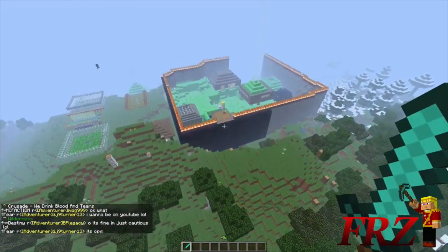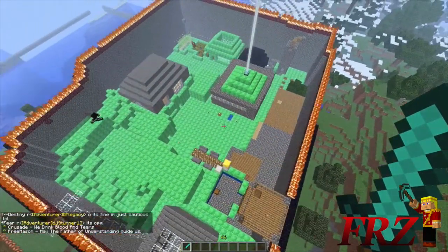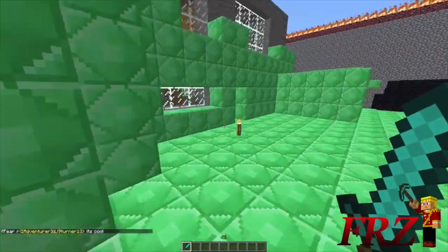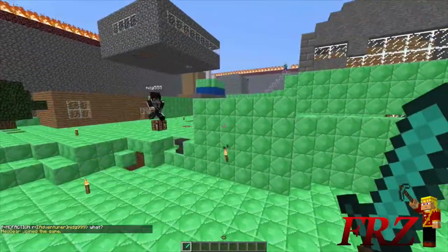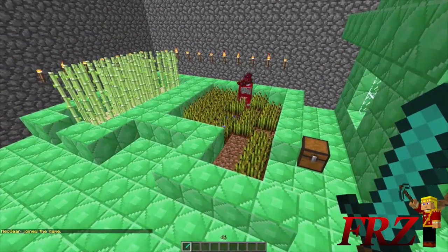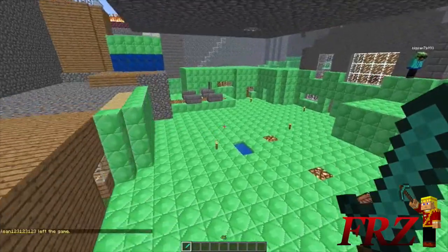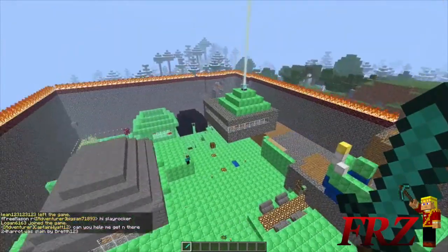I'll show off the inside a little bit, but I don't want to reveal too much so people don't know where all their stuff is. Again, this isn't a creative server — it's a faction server, so building a hut is way more impressive than building a modern mansion on a creative server. All of this was handmade. They've got a spawner room and iron golems — they must have gotten a ton of villagers or bought emeralds through the shop, which is quite expensive. Pretty powerful faction overall.